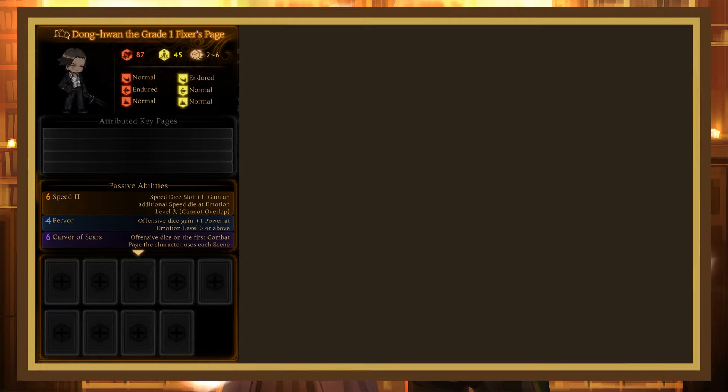Donghuan the Grade 1 Fixer requires one Row 1 Star of the City book and gives us Grade 1 Fixer Donghuan. This page has 87 health, 45 stagger, is pierce-damaged and slash-stagger endured, and has 5 passives.